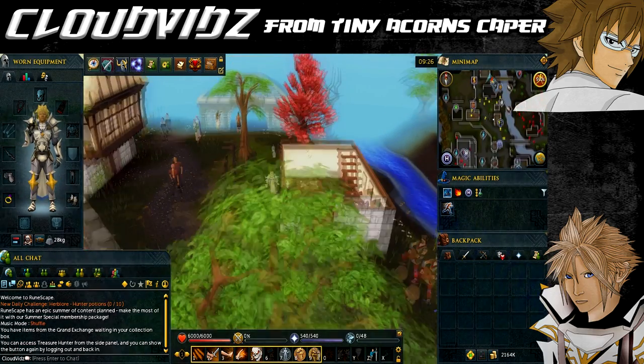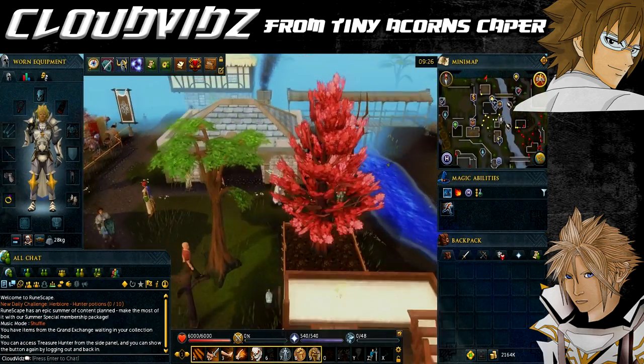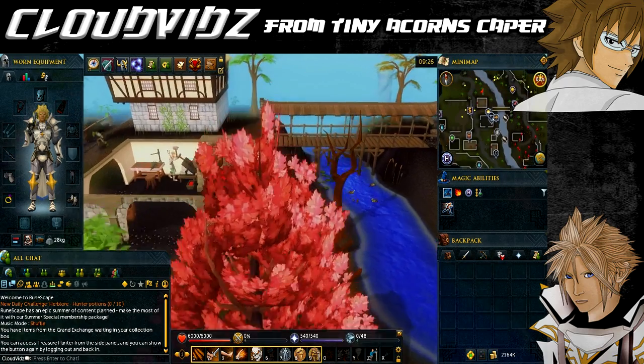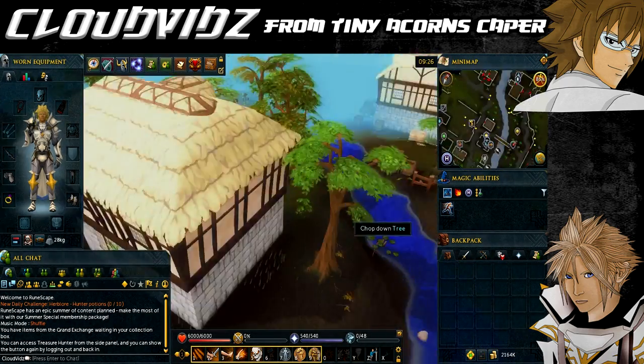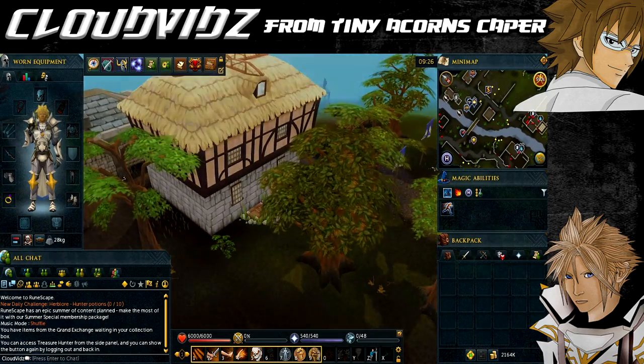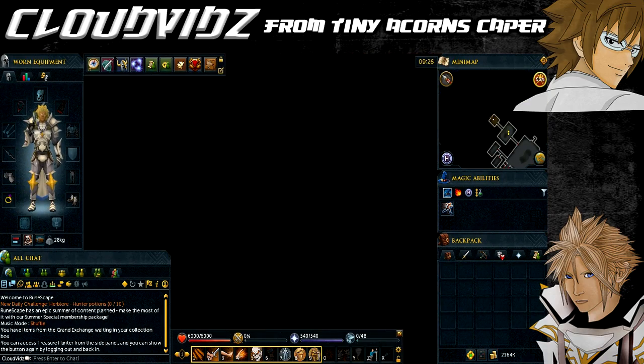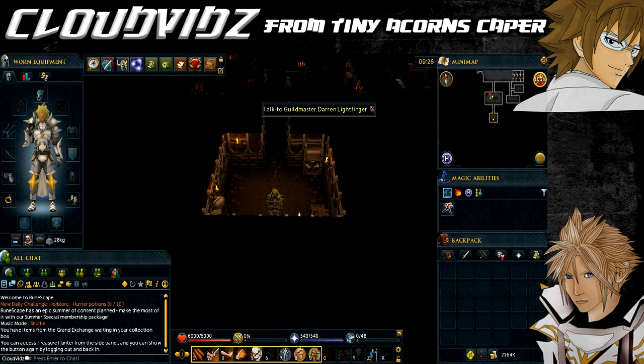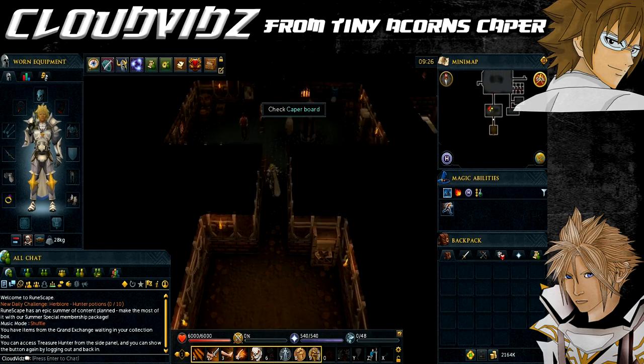For the quest starting point, we're currently at the Lumbridge lodestone, which can be accessed via the lodestone network. To start the first caper, you want to go to the Thieves Guild, which is located behind the house north of Lumbridge furnace. You need to access it via the cellar.